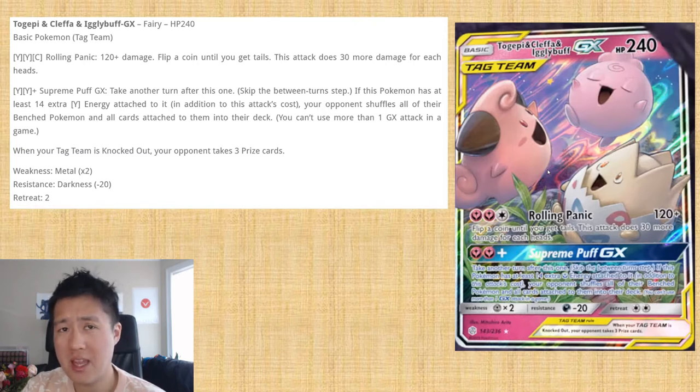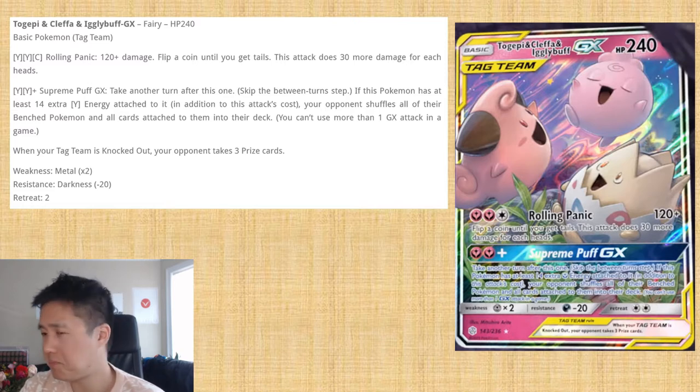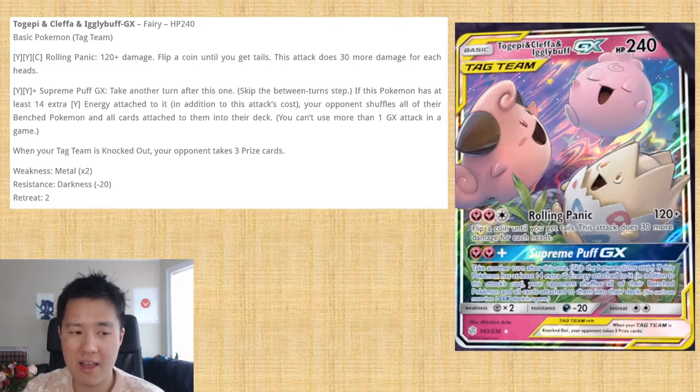The art is cute but doesn't do a whole lot for me. Their attack Rolling Panic costs two Fairy and a Colorless energy, does 120 damage, and then you flip coins until you get tails — doing 30 damage for each heads. That's not too great. The chance of going over 200 is very low unless you have some way to manipulate it. There was a Victini way back that could help, but I'm pretty sure that'll be long gone by then.